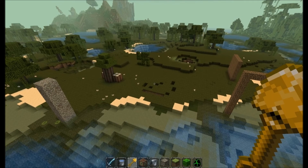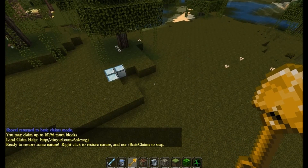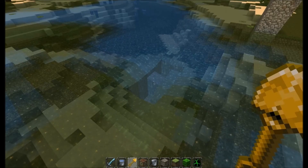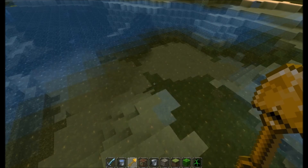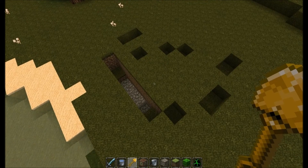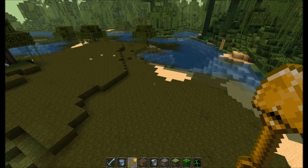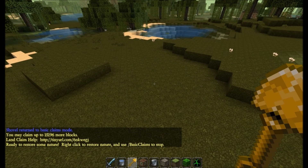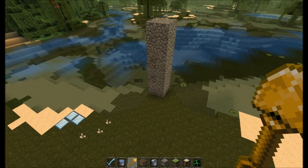Of course, anything built from non-natural blocks is easy to fix because it's obvious it was placed by a player. But what if a griefer builds something with natural blocks? Single-block towers, spilled fluids, water craters, surface ripples, potholes and trenches, walls, leaf constructions, log constructions, even stone constructions.